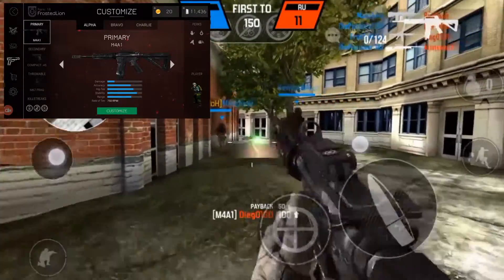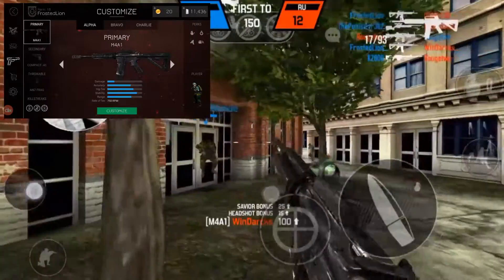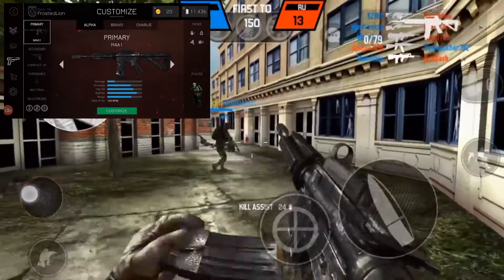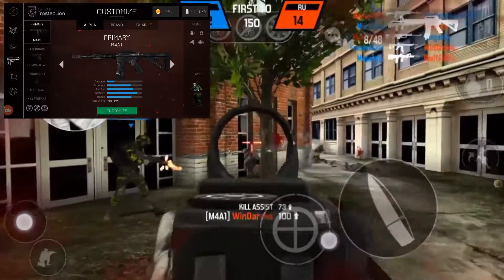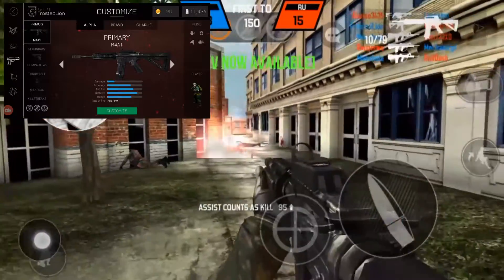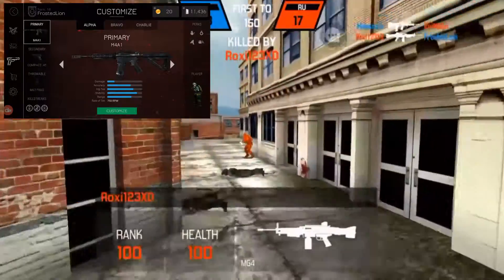You will be starting out with the M4A1. Any sight will do — I think I went with the Cobra sight on this one. Your secondary will be the Compact 45, with a frag, and your basic three killstreaks that you start out with.